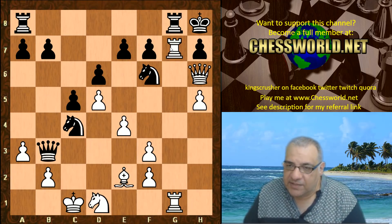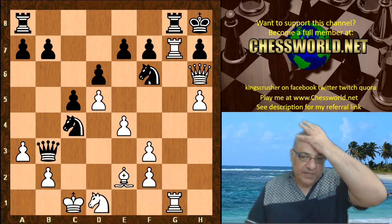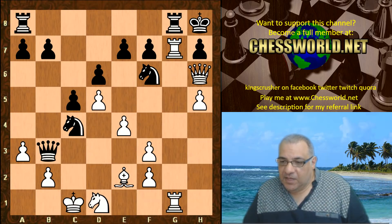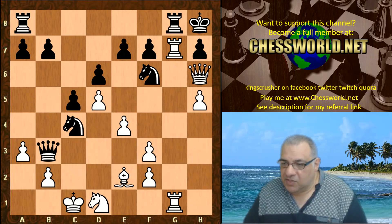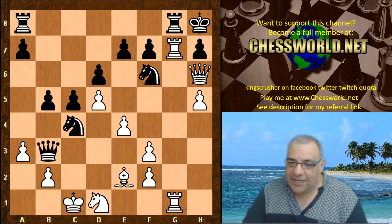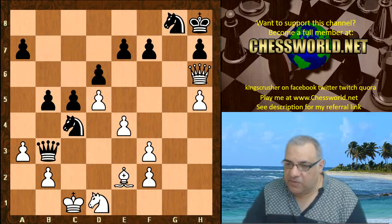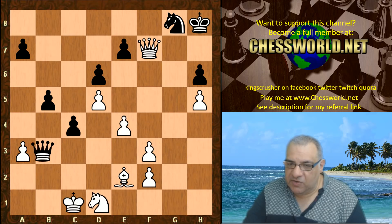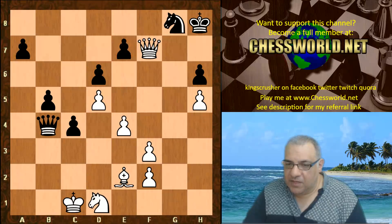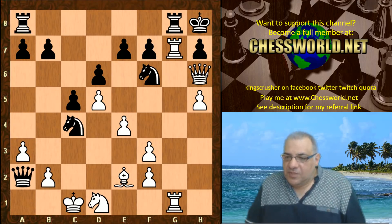It's an interesting position. Black blundered in my view — played Queen a2, which allows a really nifty combination based on h7. Black's last chance to hold seems to be b5. I couldn't find a way to crack this with engine help. Black can even sacrifice the knight and aim for a perpetual check scenario, and with best play the king is not going anywhere — so that's a perpetual check draw. That ideally is the best move, b5. But here we see Queen a2, and this makes a nice puzzle position.